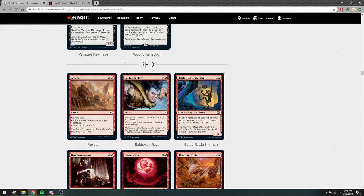Baldurian Rage is an X and a red instant — target attacking creature gets +X/+0 until end of turn, and you draw a card at the beginning of the next turn's upkeep. This is new to the format, but I don't think it's good. If you pay two mana you get +1/+0 to an attacking creature, so you can't use it defensively. And you draw a card at the beginning of the next turn's upkeep, so you can't really cycle it very easily either. If you have infinite mana, there are better ways to finish the game. I don't see any reason to play this card.